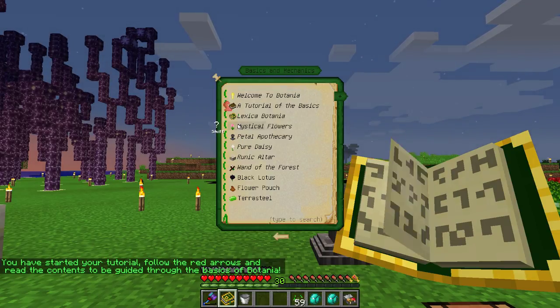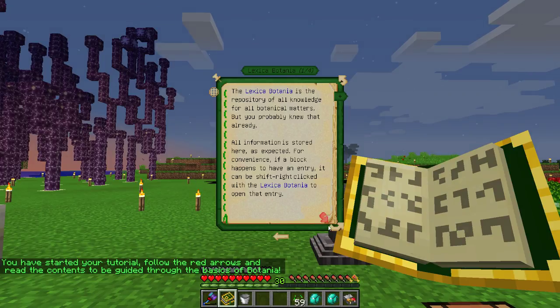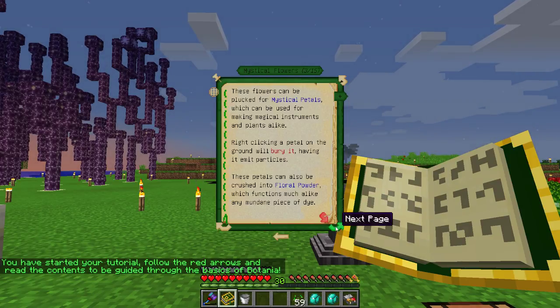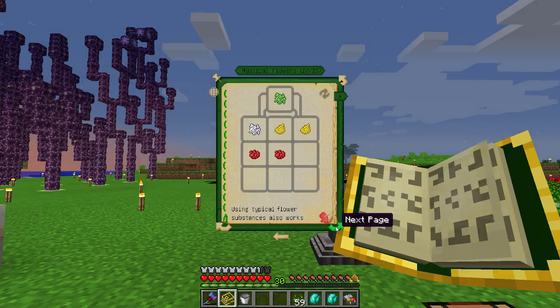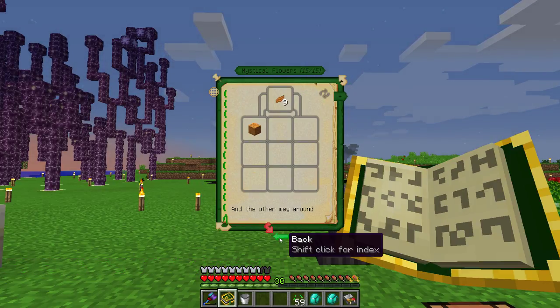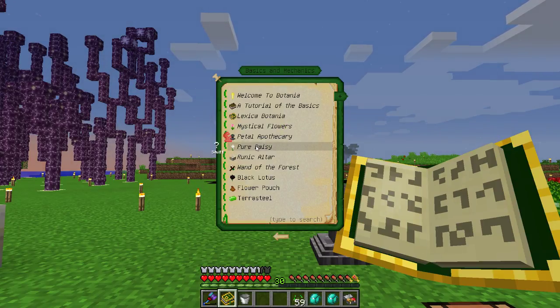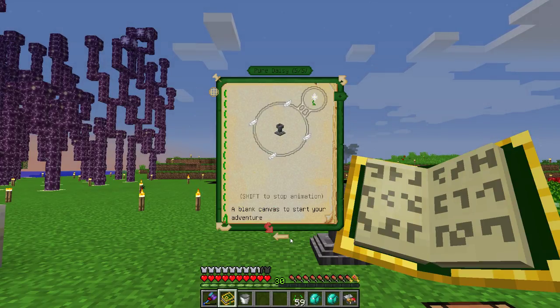Ah, there you go — Botania Lexicon. So here's the Botania book. We've learned that. Here it talks about the flowers and the petal and all that — we've done that. Then the Apothecary, which we've done now. Then the Pure Daisy, which we did last time pretty much.